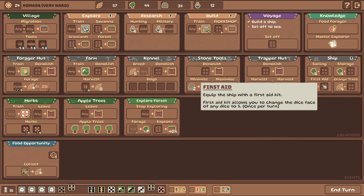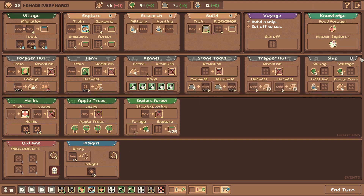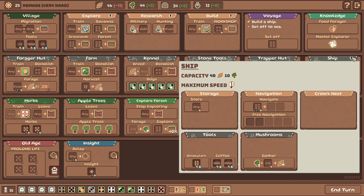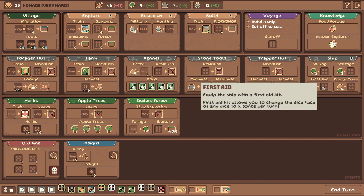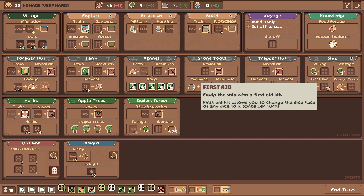First Aid Kit: equip the ship with a first aid kit. The first aid kit allows you to change the dice face of any dice to five once per turn. I mean sure, that could work. We have room for two more tools.